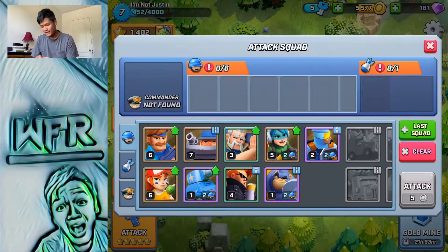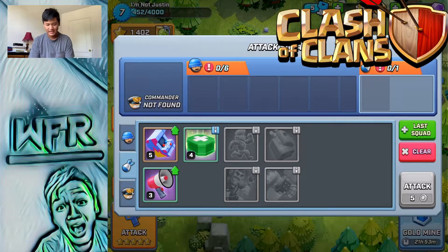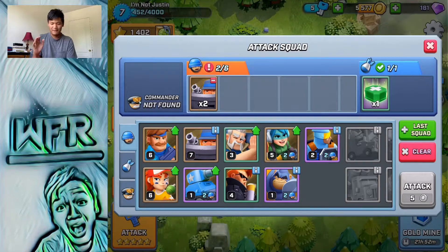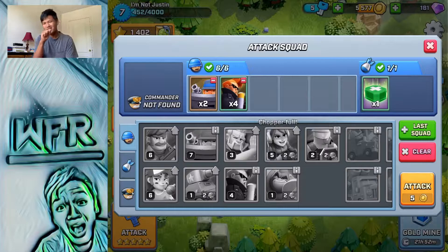Here is the attack squad. Basically this is completely Boom Beach — you take an airdrop, which would be like a spell that you drop mid-attack in Clash of Clans. I like the heal because heal is OP, and I'm gonna bring shields which are like Clash Royale guards.